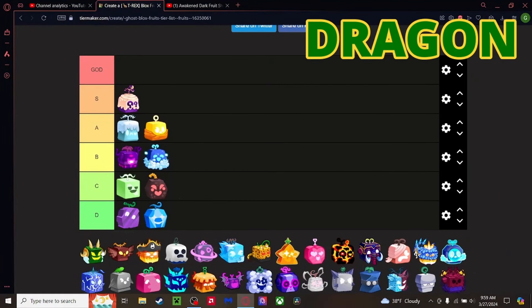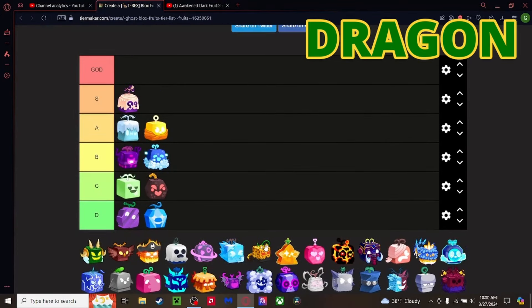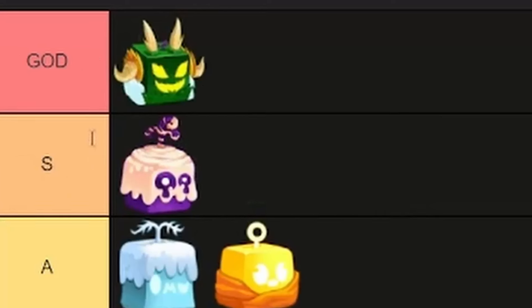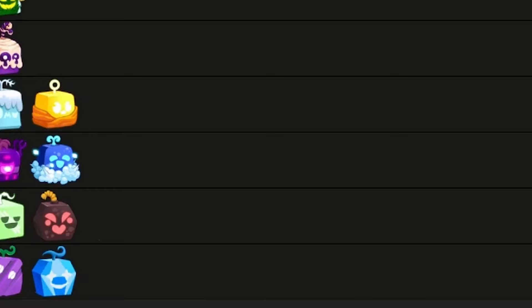Dragon fruit — we already know an awakening is coming, but even without it, it's one of the best fruits in the game hands down. Best for combat — maybe Kitsune is a little better, but everything about Dragon is great. There's a rework coming too. The moves outside of transformation are great, and the moves inside transformation do crazy amounts of damage. Dragon is our very first God Tier fruit — congratulations!